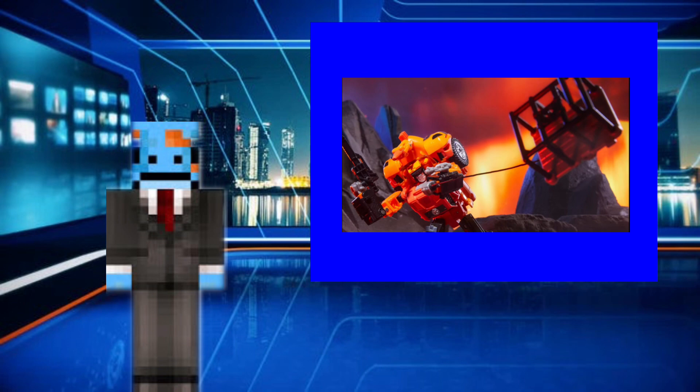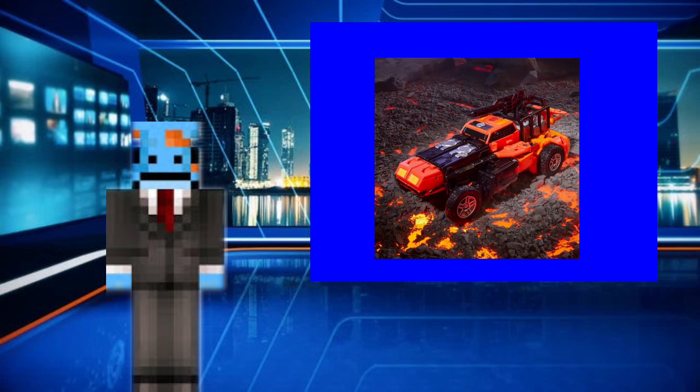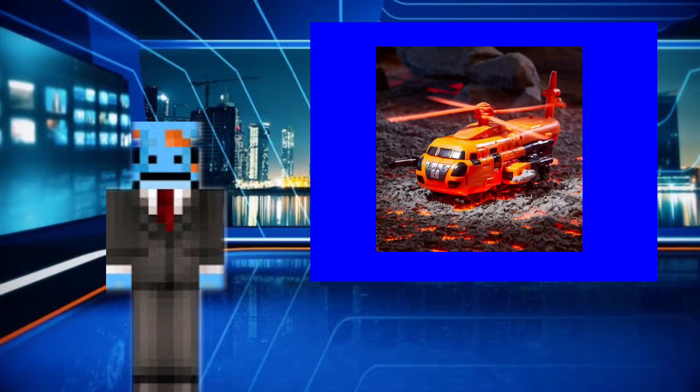Doom Buggy looks pretty clean, not gonna lie. The cage fits on the back as like a roll cage to protect his engine, which is a nice touch of detail. In helicopter mode, his blades are in motion in the picture to signify it's about to start up.